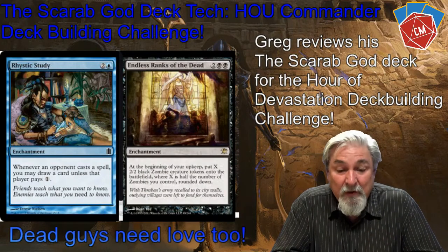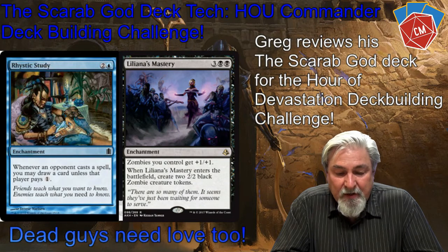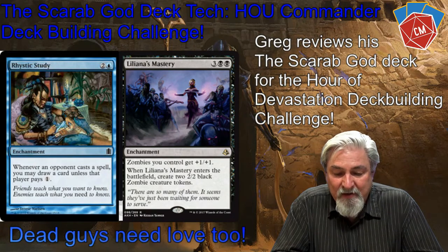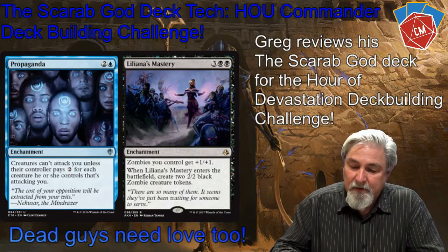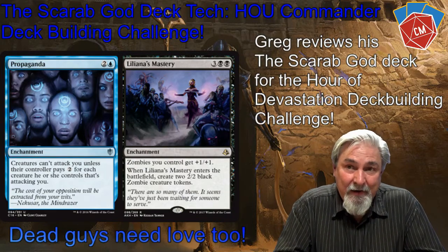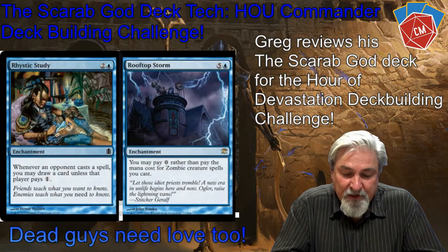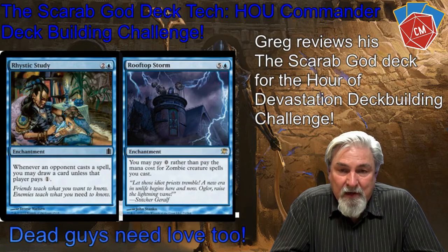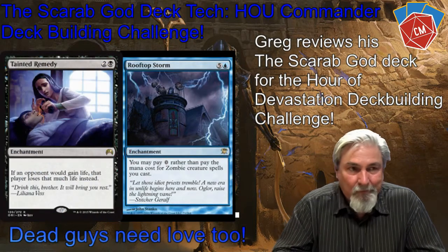Another really good recent Amonkhet card is Liliana's Mastery. Zombies I control get +1/+1. When Liliana's Mastery comes into play, I put two zombie creature tokens into play — super great card. A card I've seen played and actually purchased here at the shop: Rooftop Storm. It's an enchantment — I play my zombie creatures for free. They cost zero. Amazing.